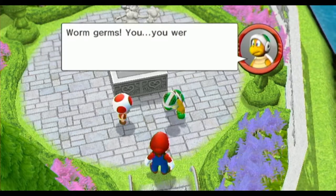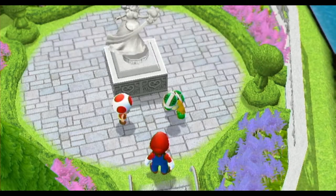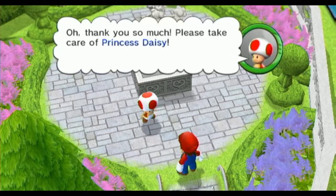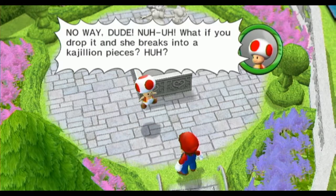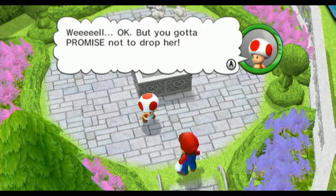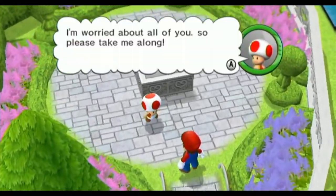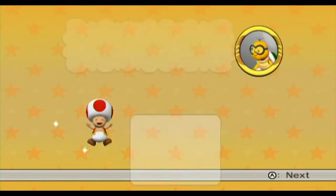You weren't supposed to beat me. You won't get away with this. Oh, thank you so much. Please take care of Princess Daisy. You want to take this statue of Princess Daisy with you? No way, dude. What if you drop it and she breaks into pieces? Fountain — you need to stop the flooding? Well, okay. But promise not to drop her. I would never do such a thing. I'm worried about all of you, so please take me along. I'll do my best to protect you from back here.